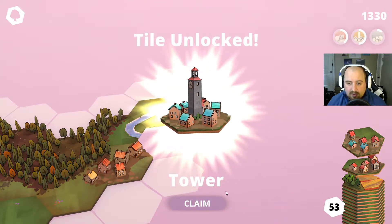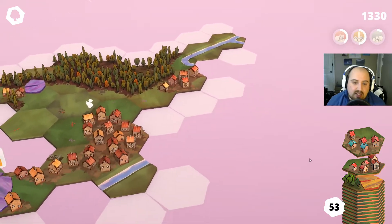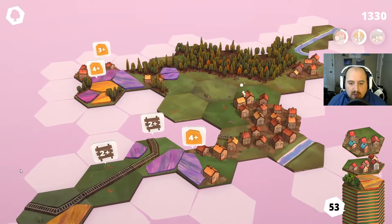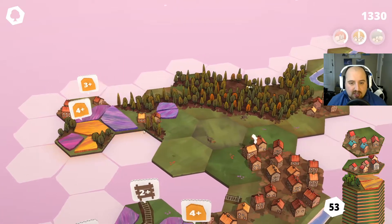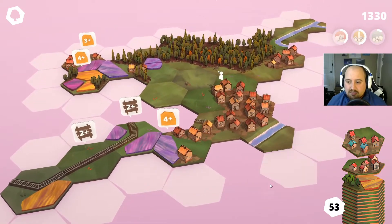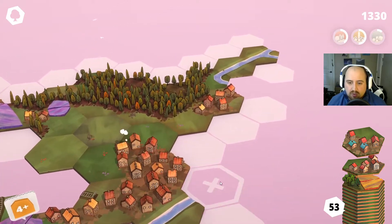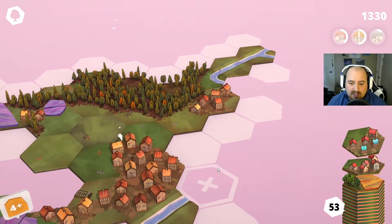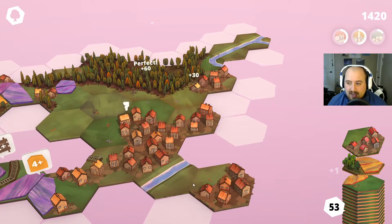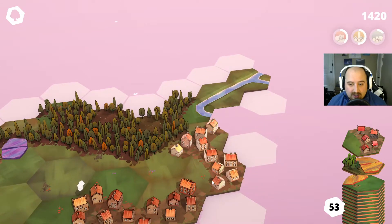We just unlocked the tower! I will claim that. So basically as you do well in this game, you unlock new aesthetics - so these different colored fields, randomly like trains and steamboats to go on your water, and it just makes your world that much prettier, which is very nice. I hate building up against this water, but this tile fits too perfect, so you kind of have to go with what you can get.